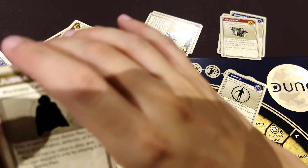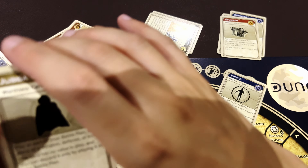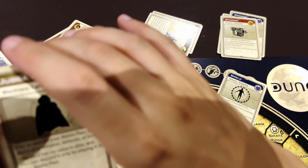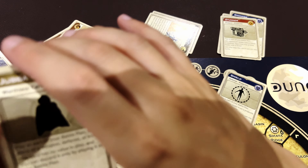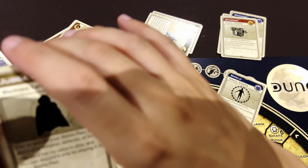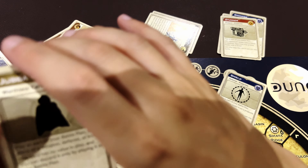Now for the traitor cards. At the start of the game, certain traitor cards are dealt to all factions — each card shows a leader's name and faction. If you're fighting someone and you have their leader as a traitor card, you can reveal it: the other player immediately loses everything — troops, leader, cards — and you win automatically. These are very powerful cards.